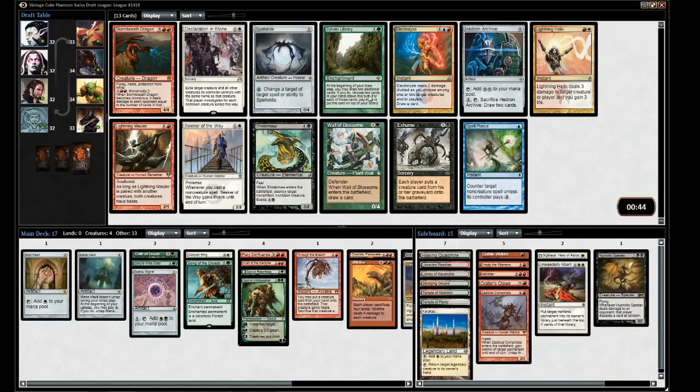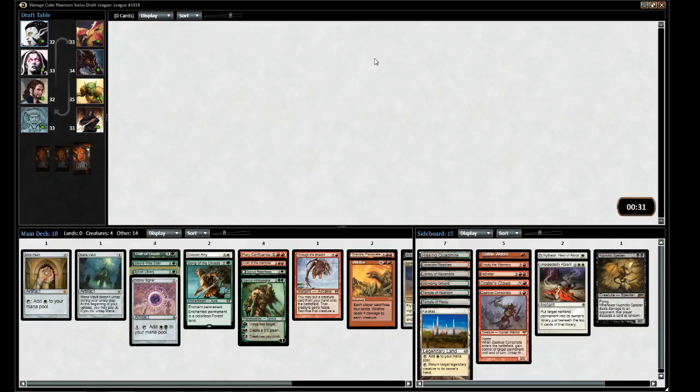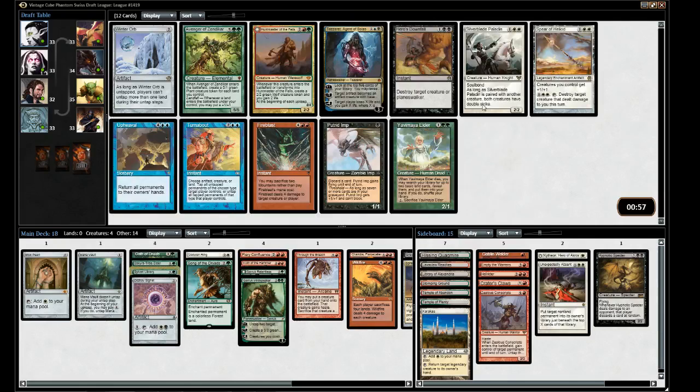There's also Sylvan Library, which is just a strong enchantment. Both good cards, but I think I'll take the Sylvan — it's a stronger power level.